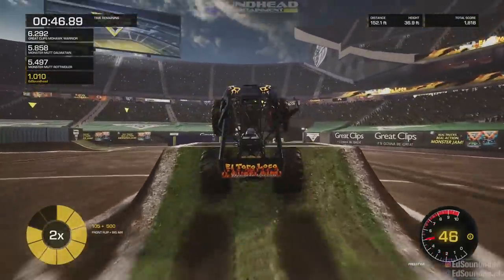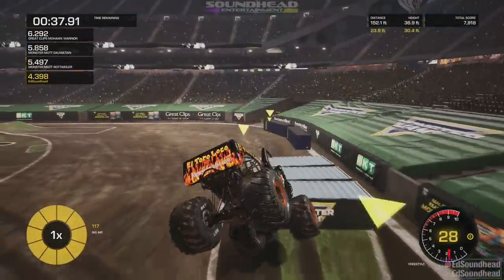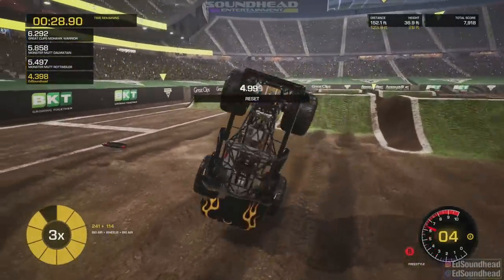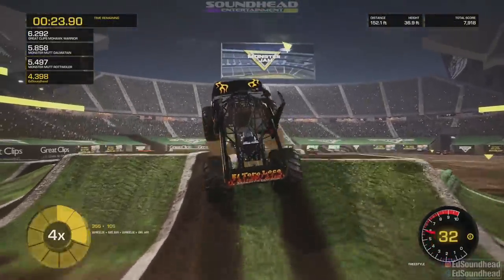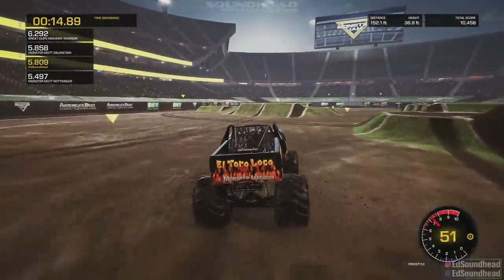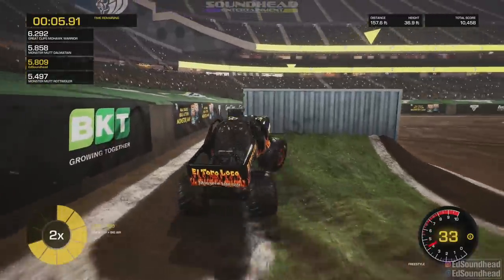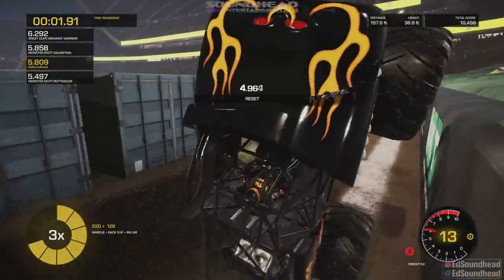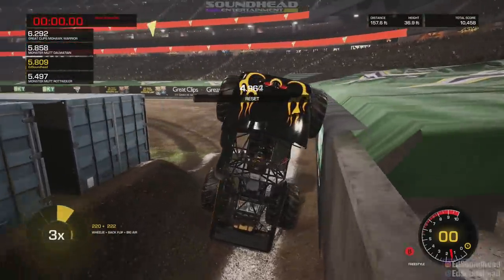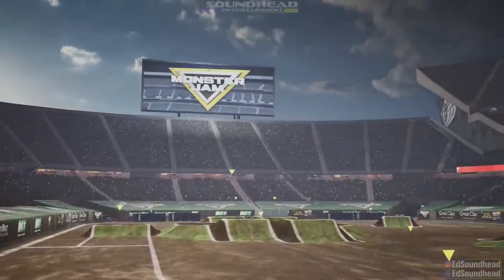We've ripped the horns off El Toro Loco — you hate to see it. A natural front flip into a landing, then another front flip. Working from the front flip into a back flip off the backflip ramp — oh yeah, hit the brakes, steady it up, and power out of it. Beautiful backflip right there. Getting towards 30 seconds left, going for it with gas down on the backflip — then off an invisible wall into a wheelie. Just letting the truck sit as time expires and the combo winds down. There was El Toro Loco Black, ladies and gentlemen.